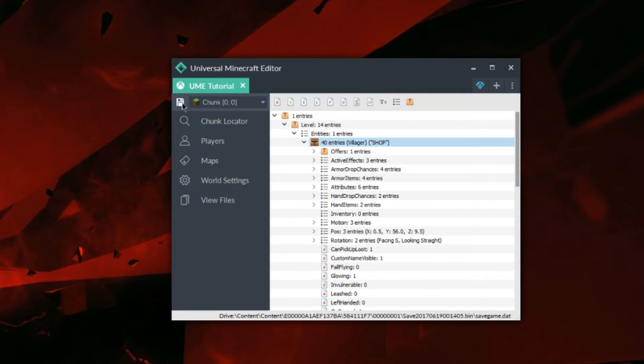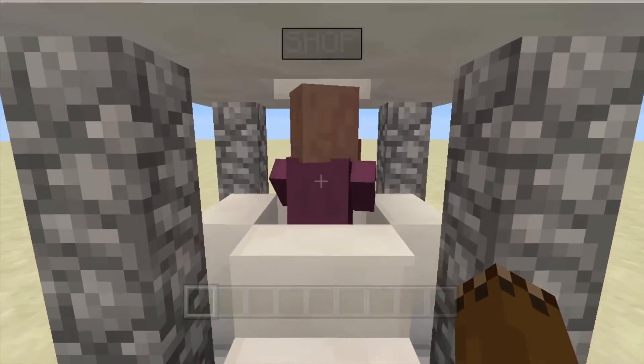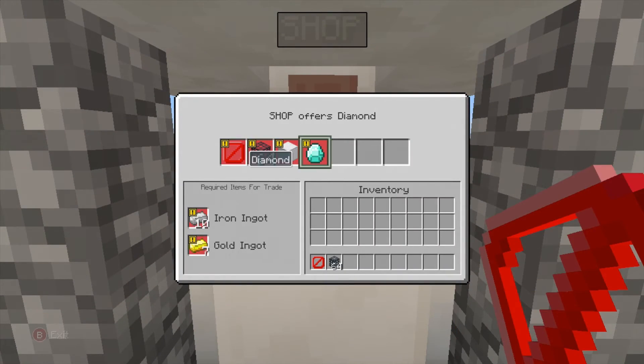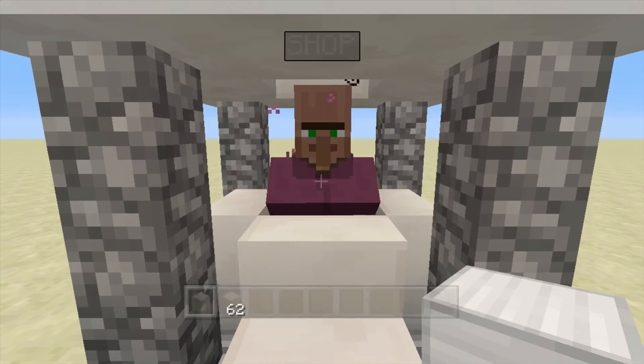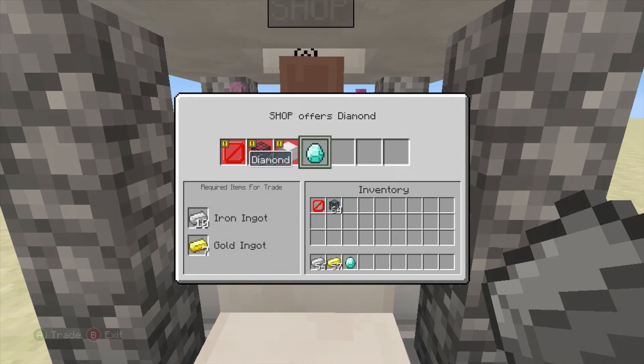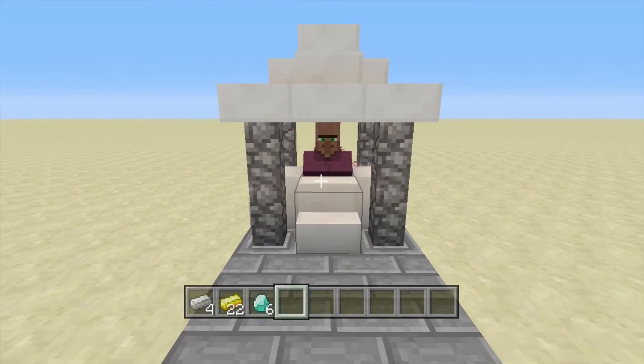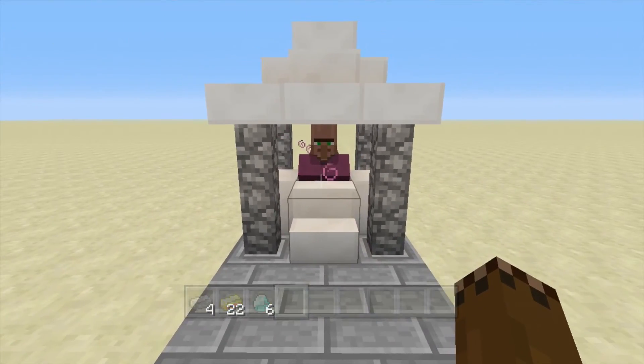Once you're happy with your world, you can save, exit, and load back onto the Xbox. Now that we're on the Xbox, let's go ahead and see if our villager worked. As you can see, all our trades are here. We can buy the barriers and monster spawners as they are free trades. For these two we need the required items — I need the cobblestone and the sandstone, and in return I get one block of iron. The second trade requires 10 iron and 7 gold.